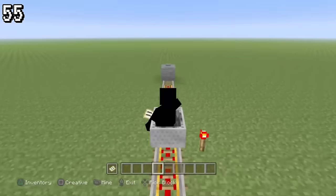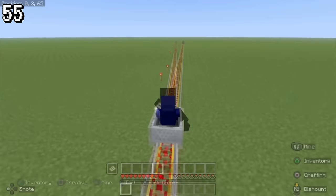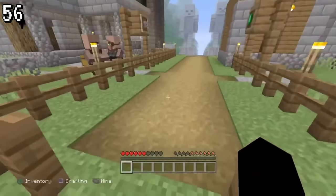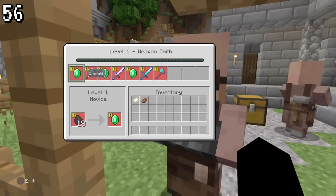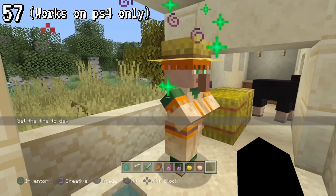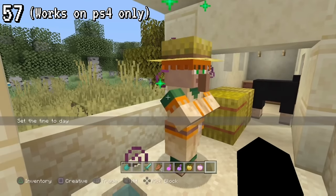Minecarts in Legacy Edition go twice the speed of Bedrock and Java Edition. When you spawn into the tutorial world on the PS4 Edition, the villagers will not be updated to the 1.14 villagers. When you cure a zombie villager that was infected while it had a job, it won't just not change the price — it'll change the job entirely.